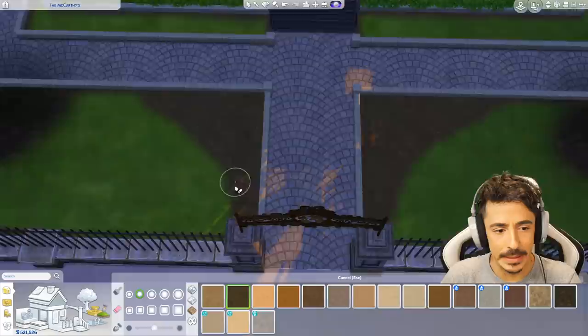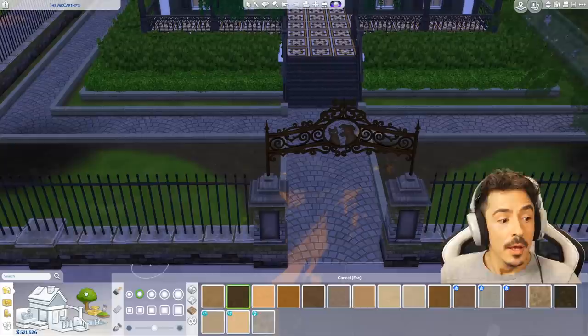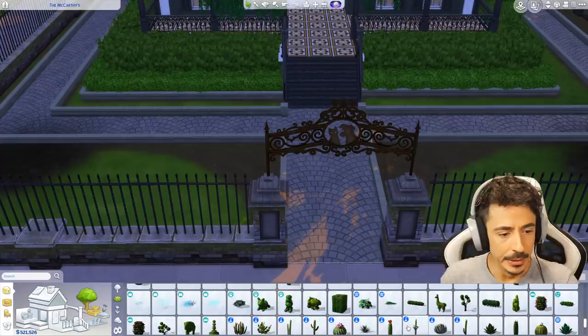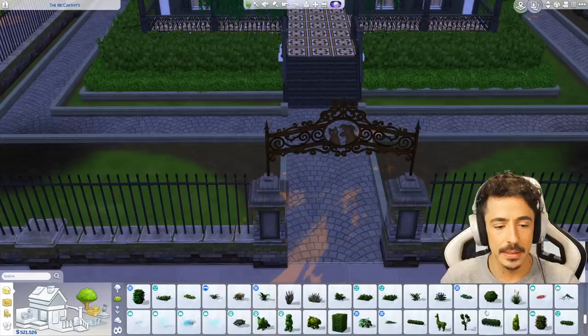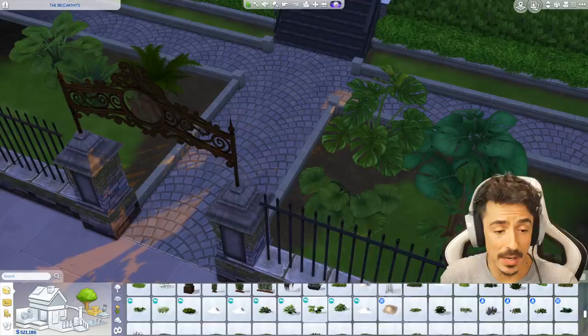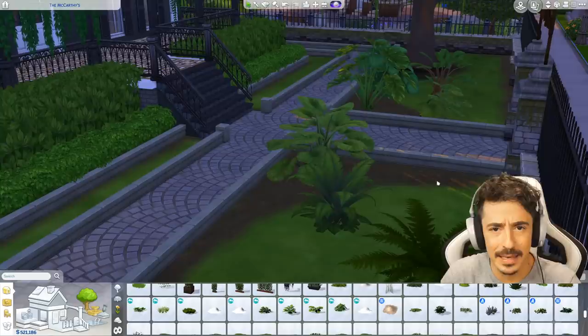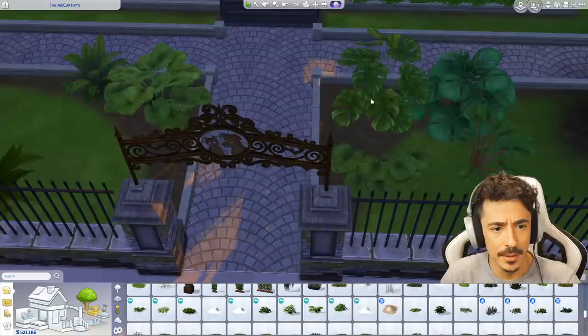Christ on an absolute unicycle — never seen Jesus on a unicycle before! Anyway, we need some big leafy boys, so I'm going to pull out loads of these. Okay, these are the leafy boy numbers we're going to be working with. Some of them are from Jungle Adventure, some from Snowy Escape — they're all in debug. Like, why could they not just give these plants to us? I don't understand the thought processes.